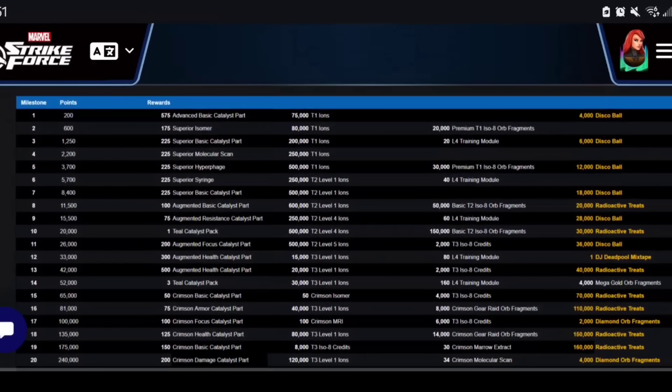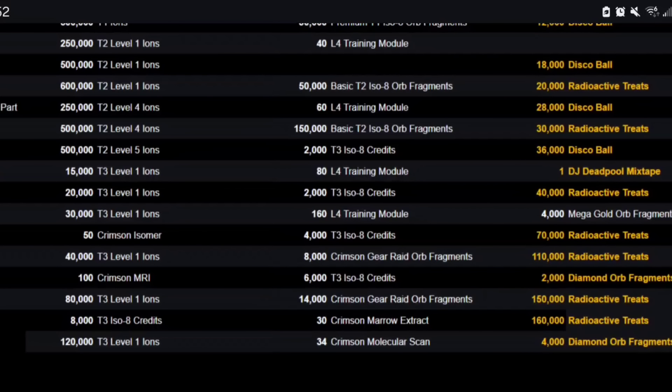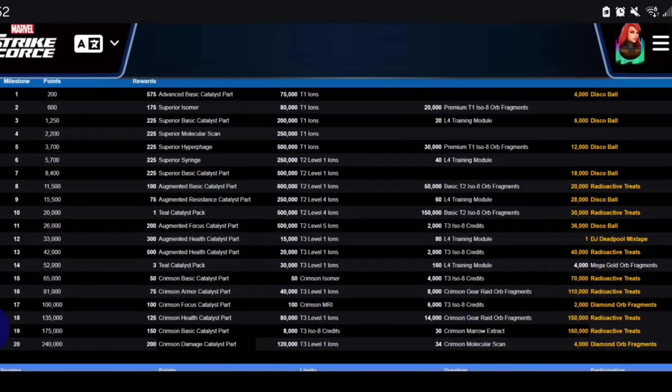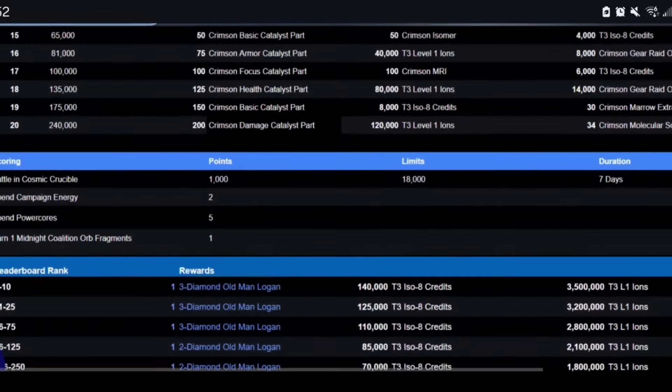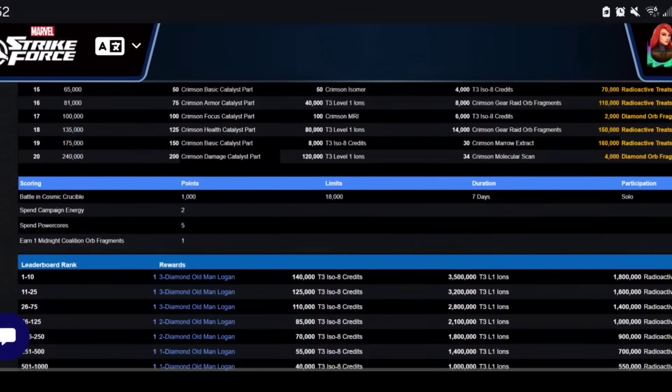Scrolling back to the main milestone — you're gunning for disco balls and radioactive treats across the board, plus two mega gold orbs and a DJ Deadpool mixtape, with additional radioactive treats and diamond orbs. To understand how free-to-play friendly this is, here are the point differentials: each Cosmic Crucible battle gives 1,000 points up to a limit of 18,000; spending campaign energy gives 2 points per energy spent; spending power cores gives 5 points each; and midnight coalition orb fragments give 1 point each.